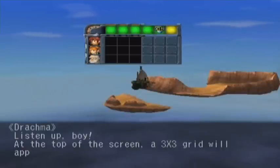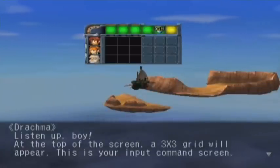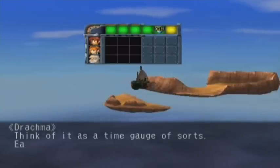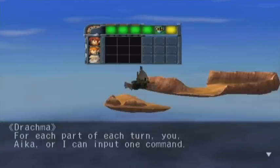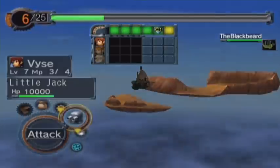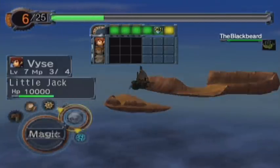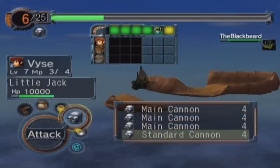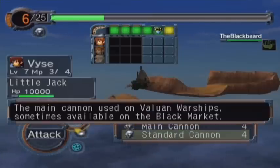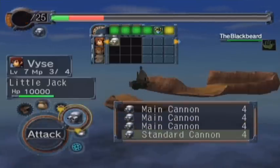Listen up, boy. At the top of the screen, a 3x3 grid will appear. This is your input command screen — think of it as a time gauge of sorts. Each turn is divided into three parts. For each part of each turn, you or Aika can input one command. It's very simple. As you can see, you can go to cannon. We have four cannons — I think standards are strongest.